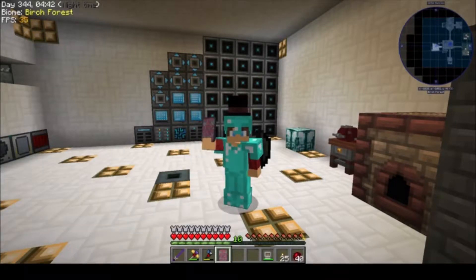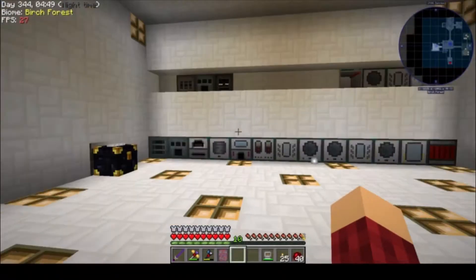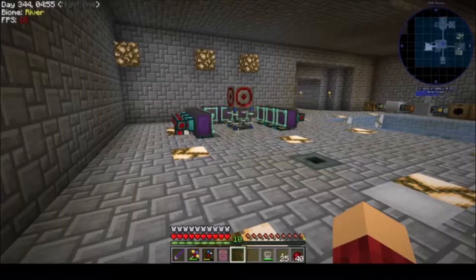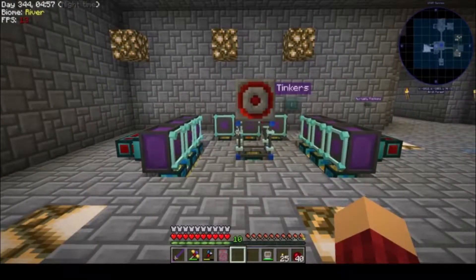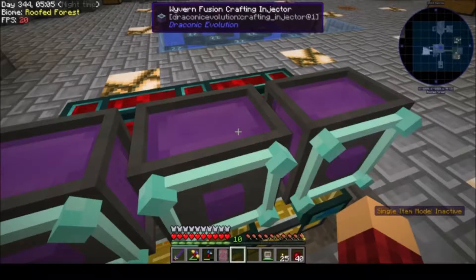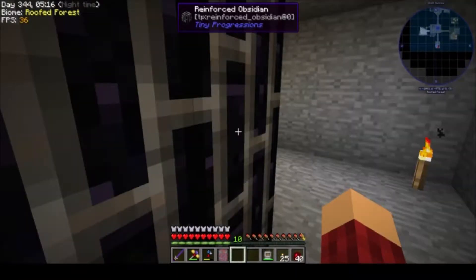What's up guys, Mike back here today, and today we're back in Stone Block. We got some cool stuff happening this episode that I think everybody will enjoy. Last episode, we set up a Draconic Fusion Crafting System and automated it. Between episodes, I went ahead and upgraded everything to the Wyvern version and fixed our Nether Star production.